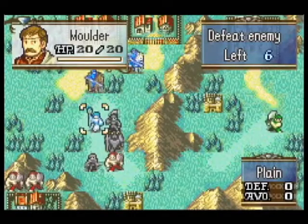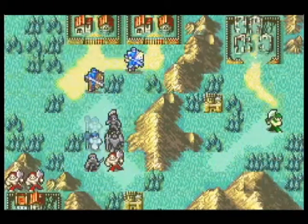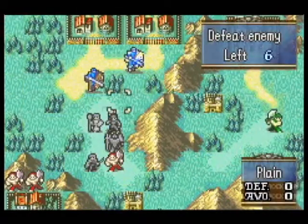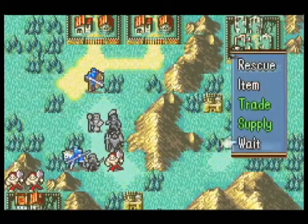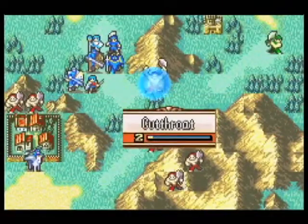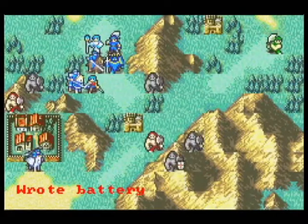And now we've returned. I don't believe either of them took damage, so I might as well keep Mulder back here and have the meat shields move further up. And now it's their turn. He's actually smart — he's running away into the mountains where he has a much better evade and can heal himself.